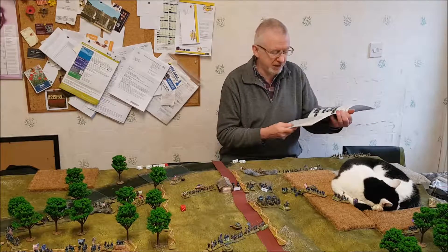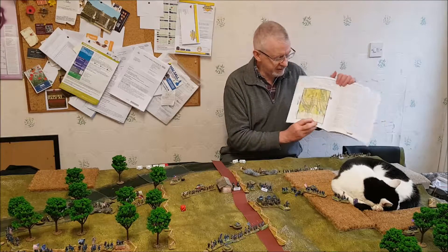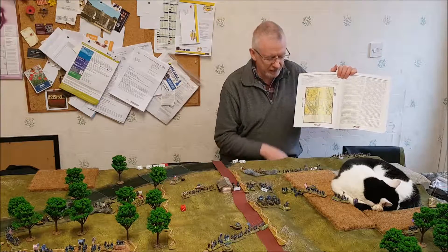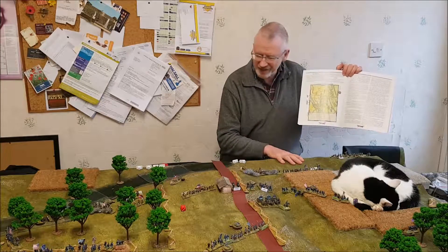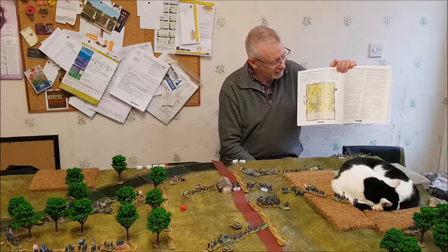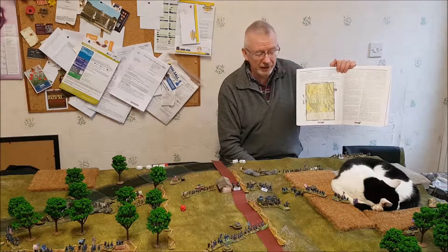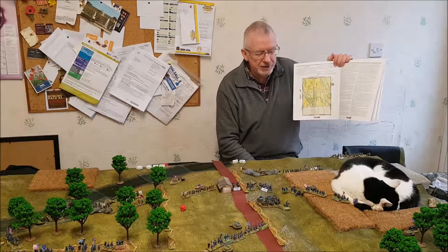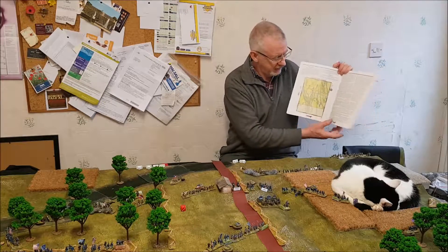The table scale-wise is the same as presented in the scenario book, and I've tried to model it as best I can based on this. Underneath here there are old video cassette boxes. The mat itself is a Deep Cut Studio mat. The cat is another addition - I've basically tried to get the cat to stay off the table, but the cats refuse, so in the end I've just given up and allowed the cat to stay on the table.